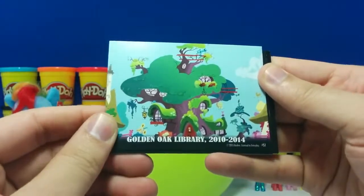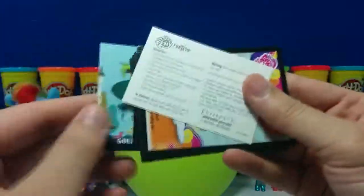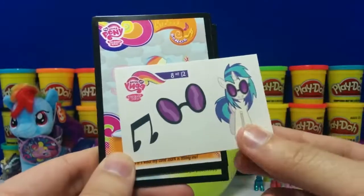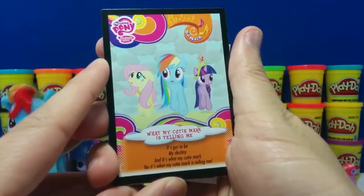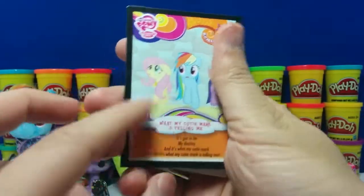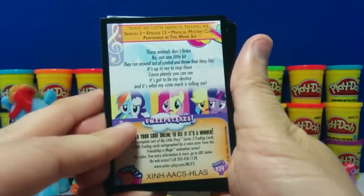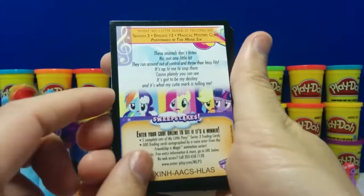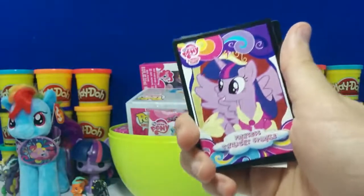We got this little card that says Golden Oak Library 2010-2014. Here are the tattoos and the instruction sheet. Pretty nice tattoos. And this is our last card — there's 3 little ponies: Twilight Sparkle, Rainbow Dash, and Fluttershy. On the back you can enter these codes on the website — maybe you can win something. Let's put all these over here.